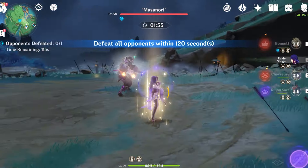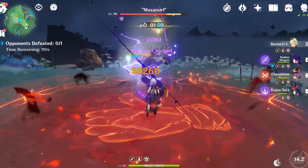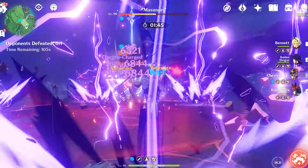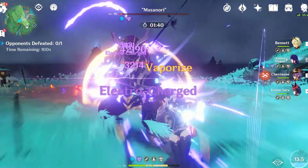So now for the actual rotation. First, you want to use Raiden's skill to make sure she can get all the resolve from the other party members. Then you want to use Bennett's burst to get the damage boost, followed by Sara's burst and skill. Use Chevreuse's elemental skill to get in that attack boost, and finally use the Shogun's burst. You should definitely be seeing a much better amount of electro damage than you used to.